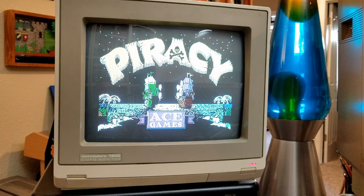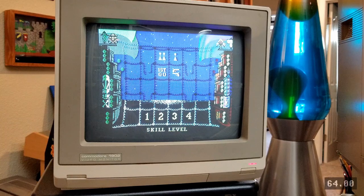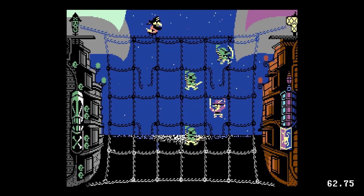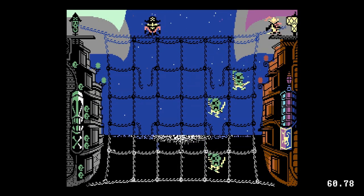Hi, David Yaud here. This episode of Explained in 64 Seconds will feature the Commodore 64 version of Piracy. Let's begin. Piracy is a pirate-themed abstract strategy game. To win, eliminate all enemy pirates or kill enough that the AI player resigns.